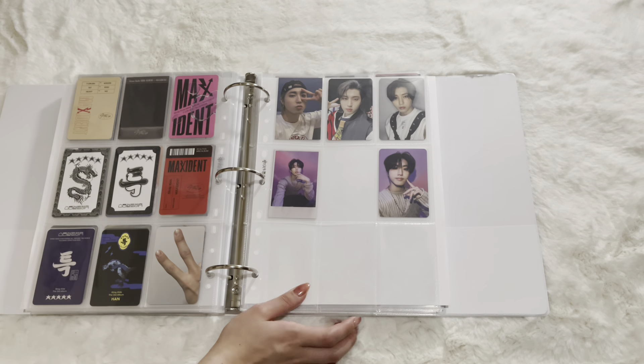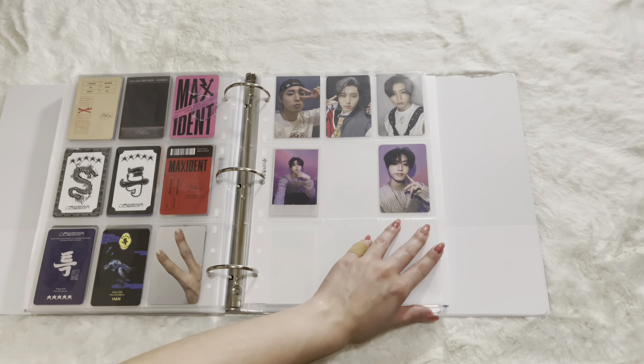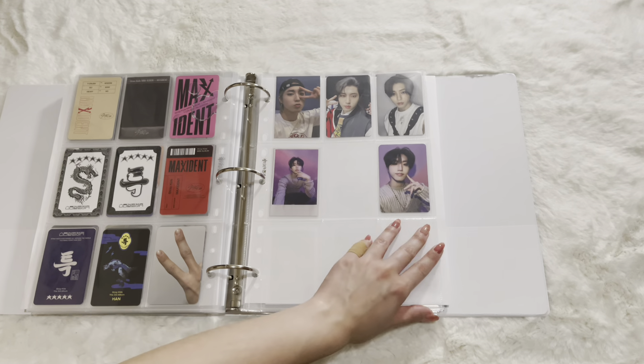I pulled a lot of Changbin's this time around for this comeback, but actually I think I pull him a lot for all the comebacks anyway. For this first page, it will be the Nemo version. Oh, it looks so cute! And I don't know why I closed that. With these pages, I find it a lot easier to just take the pages out of the binder and put the photo card in.